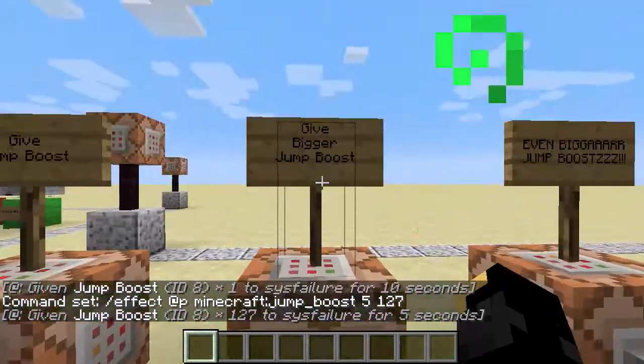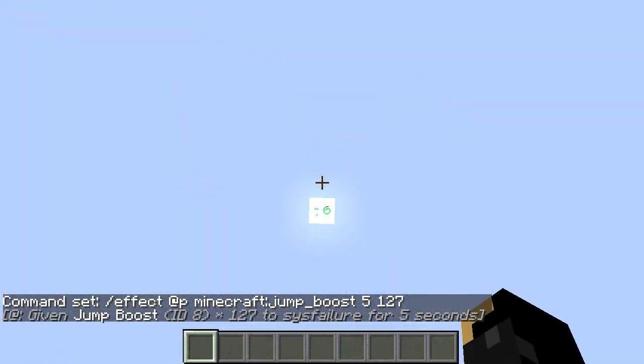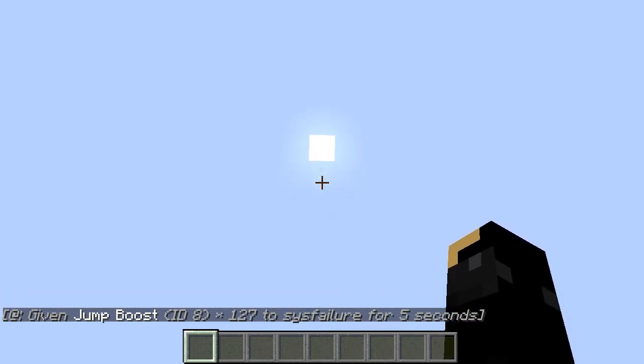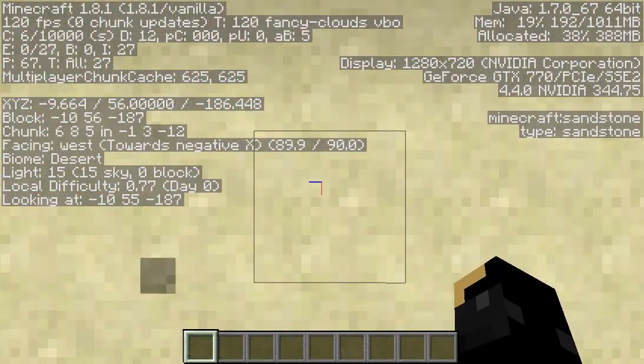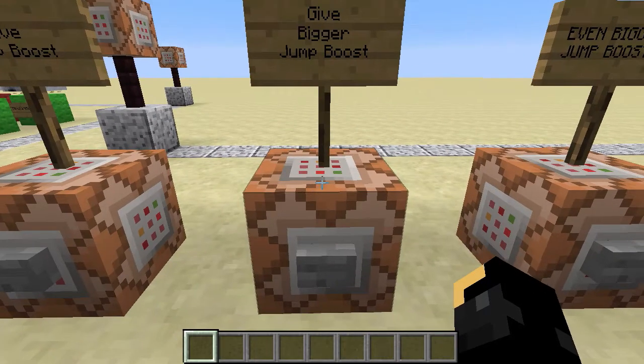So if I give 127, what does that do? Well, it does that. I get up to about 430 blocks there. Considering the floor is at 56, that's approaching a 400 block jump into the air.